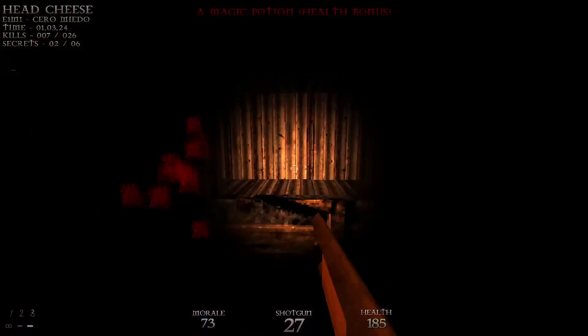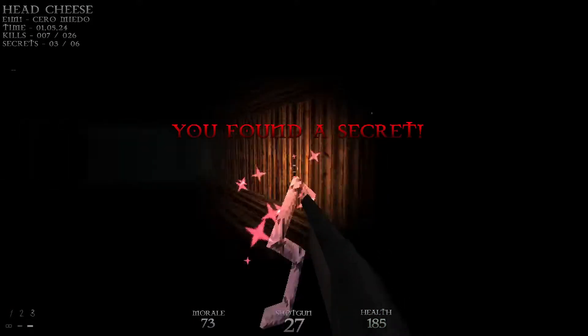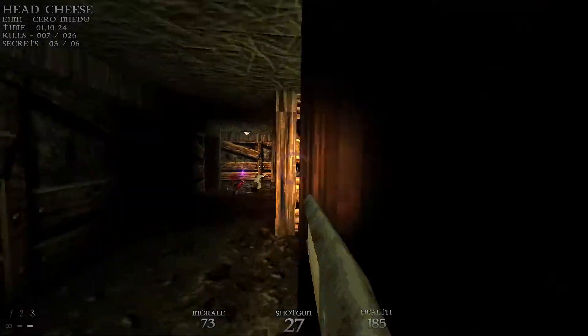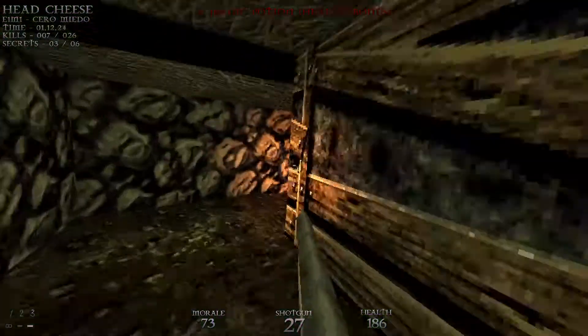Alright, and then we'll open up this wall right here for another secret — the fast fire totem. But we won't really get any use out of it because we're going to head back.